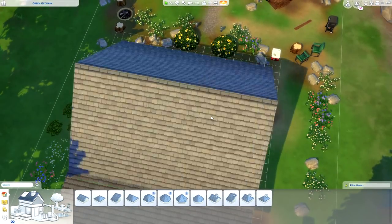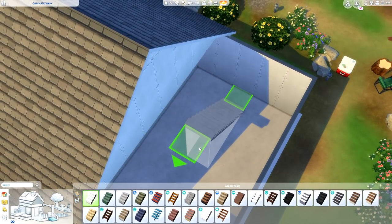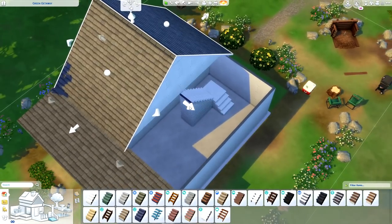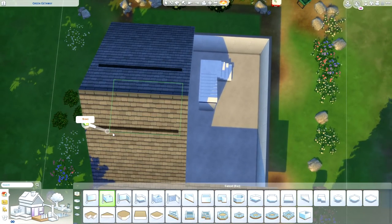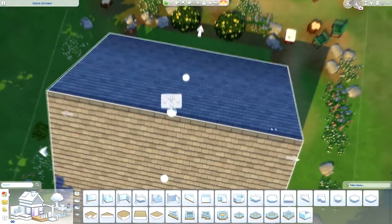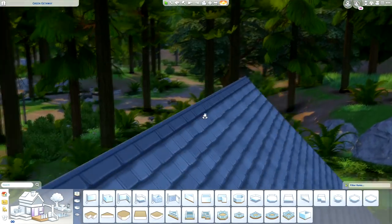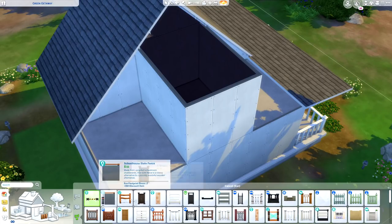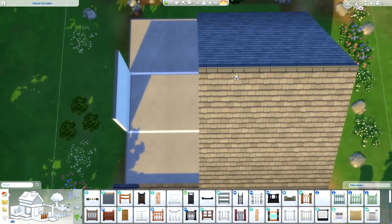It's gonna be really tiny — one bedroom, one bathroom — you can probably already see from the layout. At first I thought I wanted to do some kind of loft. I think that's kind of the classic cabin look: a small cabin with a couple of rooms and a big gable — I think that's the term — roof like this, with some kind of loft on the second floor. But the Sims is really finicky when it comes to things on the second floor being under a roof.